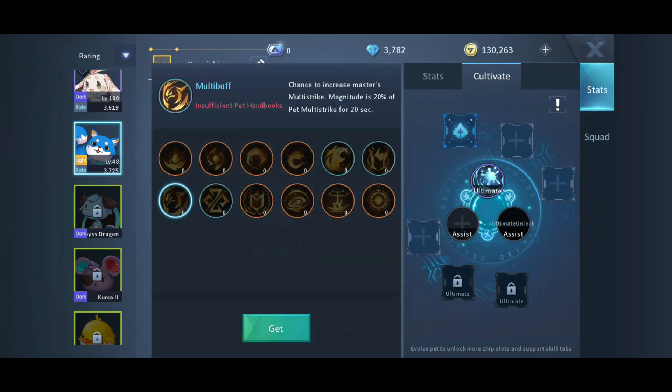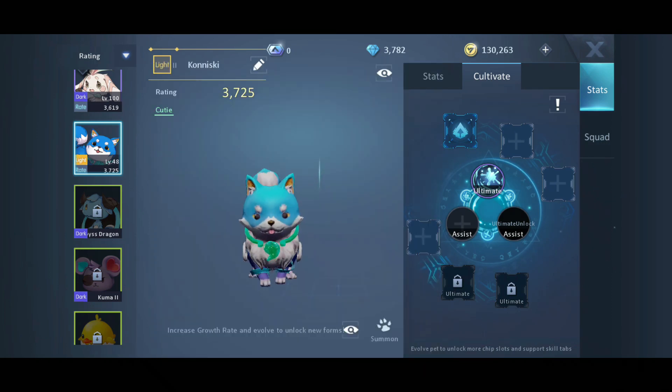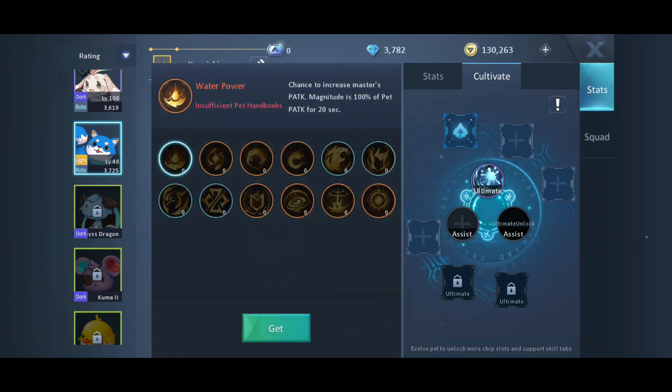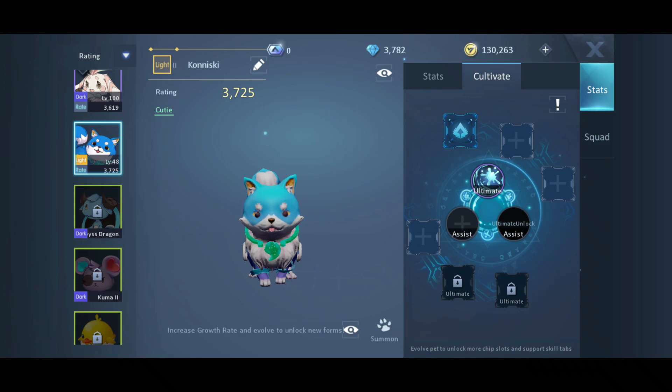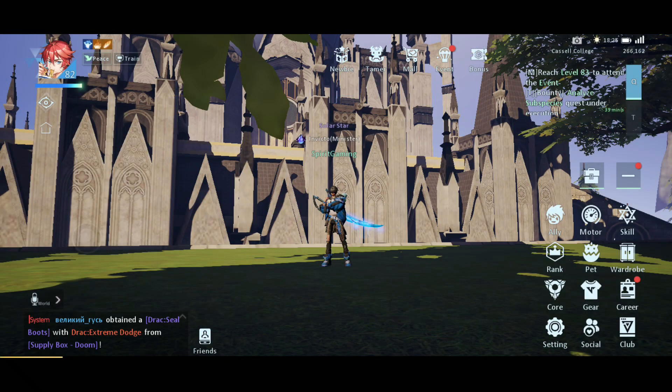This is because the assist's magnitude is 20% of the pet's AP, and how you increase that effect is by getting more AP on your pet. This basically means the AP enhancement is going to have a lot of value. The same goes for physical attack, crit strike, cooldown reduction, and everything like that. That's what I would suggest. I would recommend spending around 1,000 diamonds for each tier 2 pet. That's personal opinion, but yeah, now let's talk about the more important stats — gears, modders, enhancements, and gems.